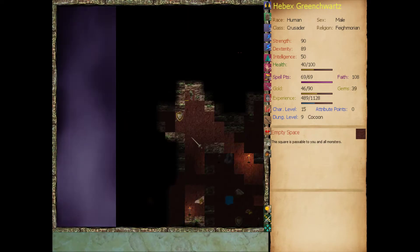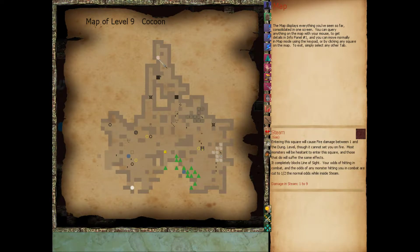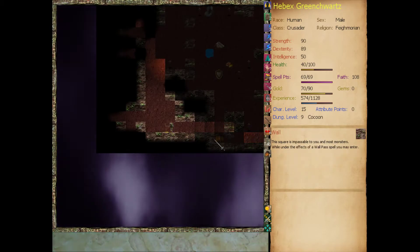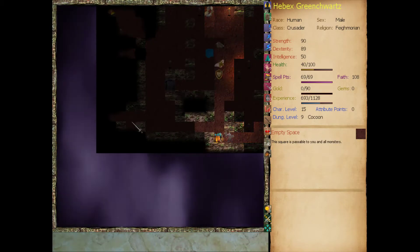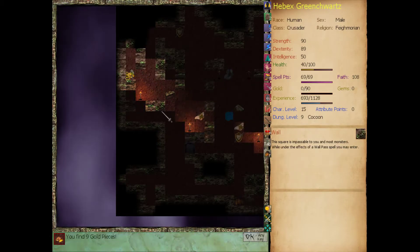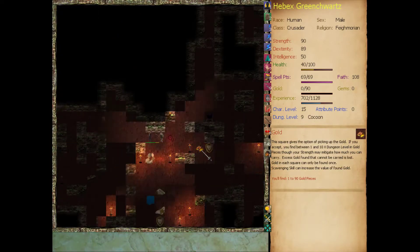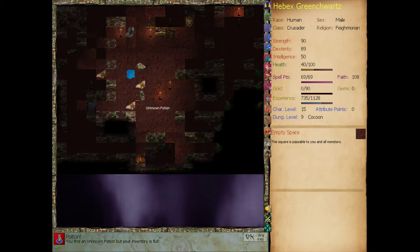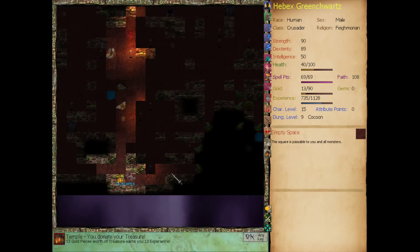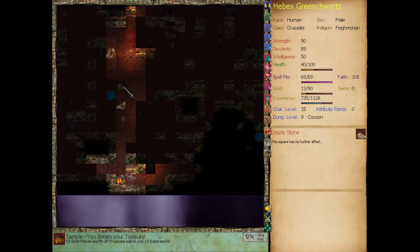Pick up the gold. Let's bring it to the temple if we can find the temple. Do we only have one self-replicating coin now? No, we have two. We'll start raising our strength again soon too. We should have used that before we did the weapon in the stone - not that it mattered as it turns out, but that would have helped us a lot. I can pray to him to get a temporary strength gain.